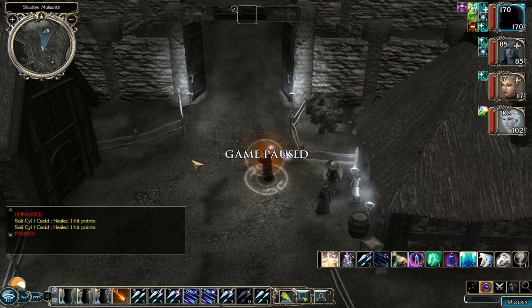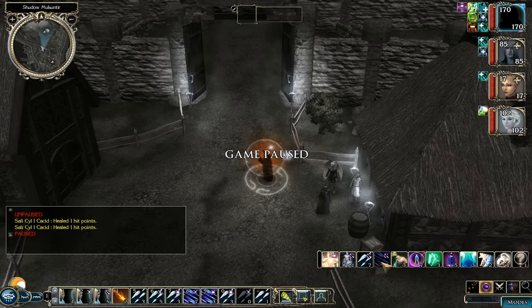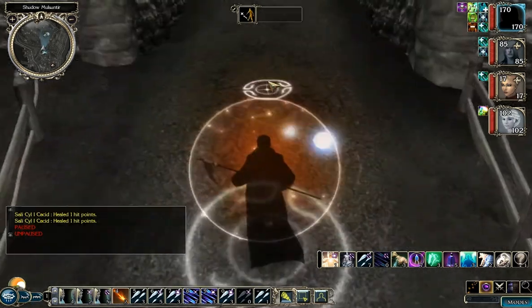Here we are on our thirteenth episode of this let's play of Mask of the Betrayer. I gained my level off-screen and picked Greater Spell Mantle. My ninth level wizard spells I'm really just going to use for Quick and Greater Missile Storms — I'm not going to bother trying to use the other spells.